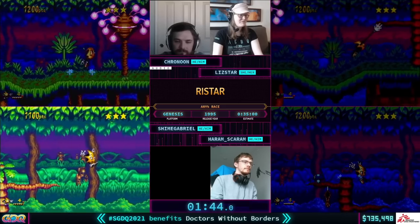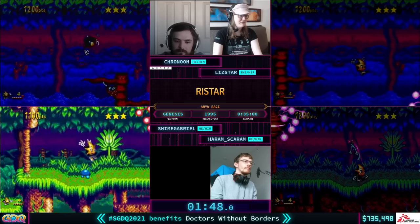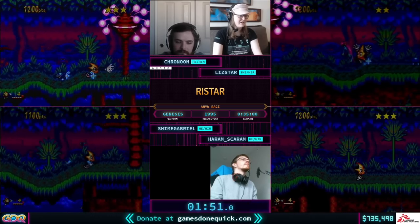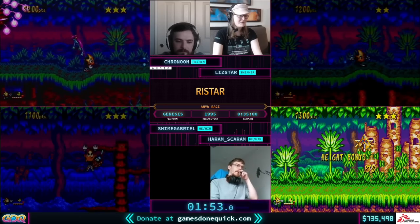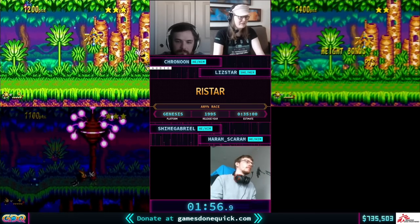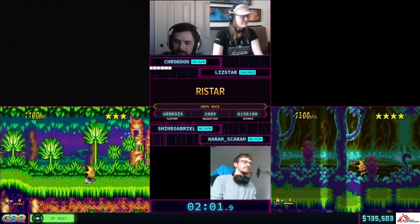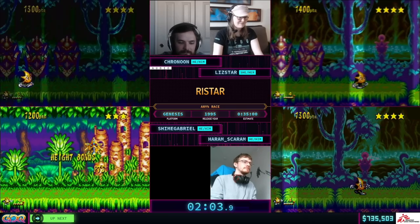That helps you skip a cutscene where you would normally very cutely bonk into the log and knock it down. This game is very charming and has a lot of little cute things to it. If you're playing casually, you get up to that log and hit it — Ristar goes 'oh goodness, I knocked down a tree' and it's all cute. But cuteness is slow, so instead we just fly.